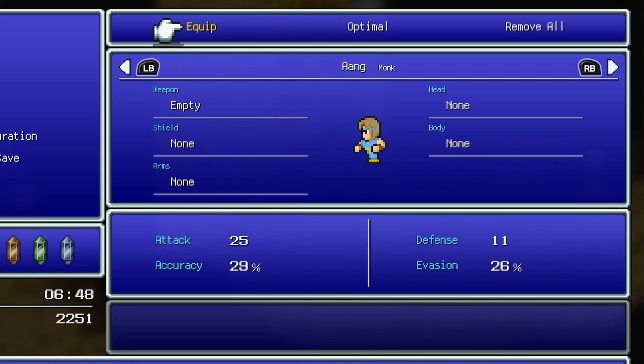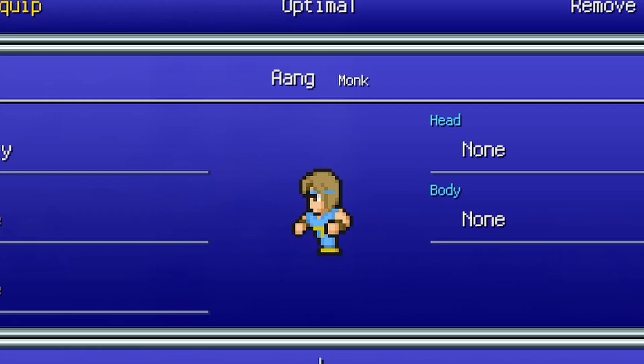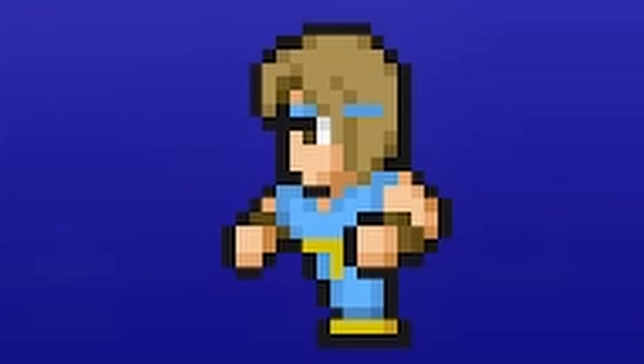Interestingly, Ang is just straight up stronger without anything equipped — I actually removed the clothes he had on because apparently they decrease his defense. The monkey character is kind of weird, kind of lame if you ask me.